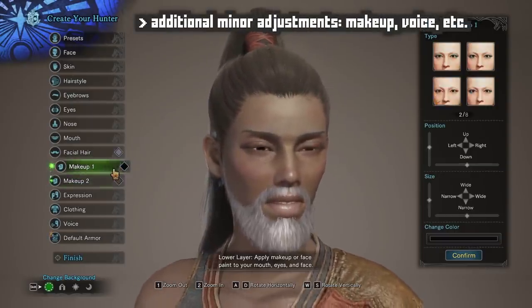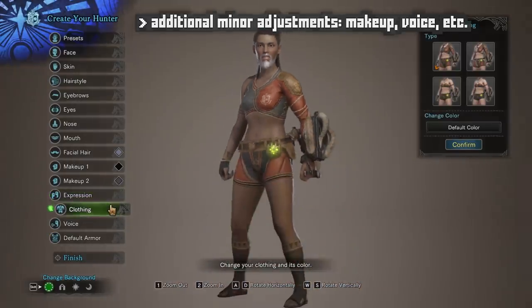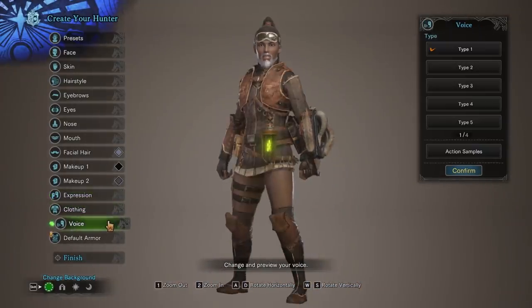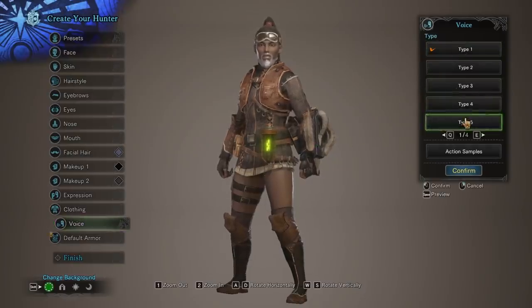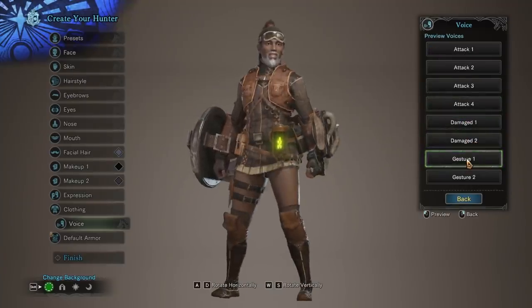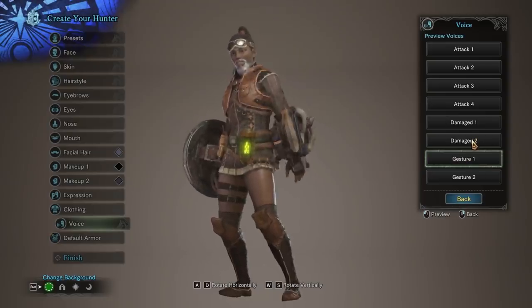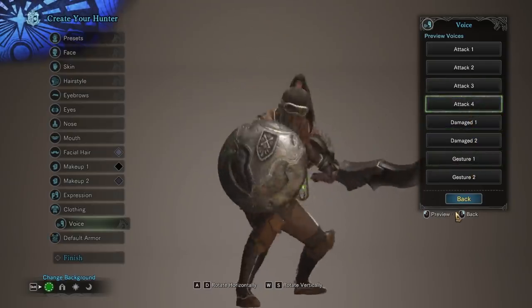You have two slots for makeup and facial features. There are also additional options like expression sets, underclothing, and player voice. The character doesn't speak, but this does allow you to pick what sort of grunts and shouts they make as they emote and attack. You even get action samples to see what it sounds like whenever they do certain gestures or attacks, which is a nice quality of life touch.